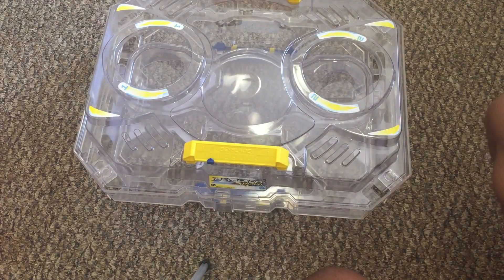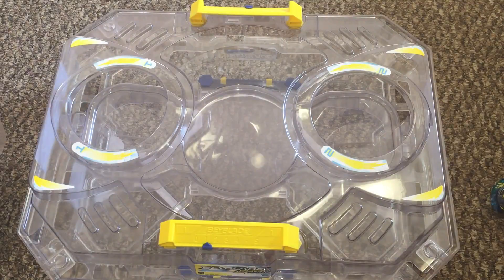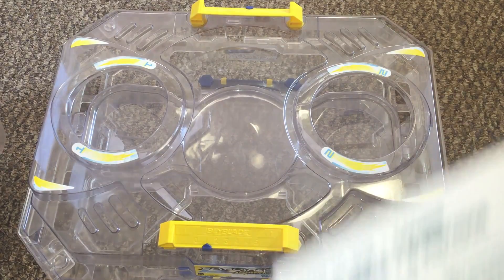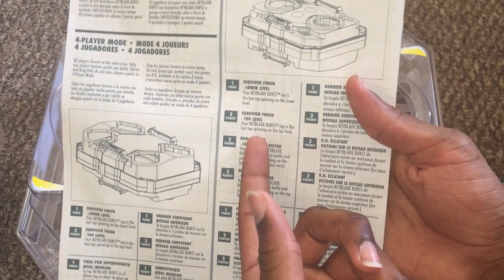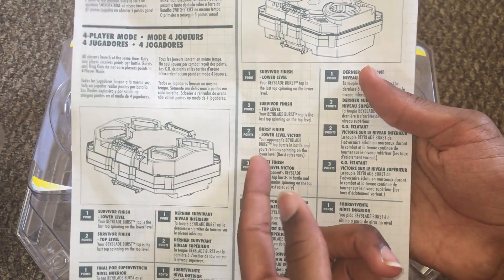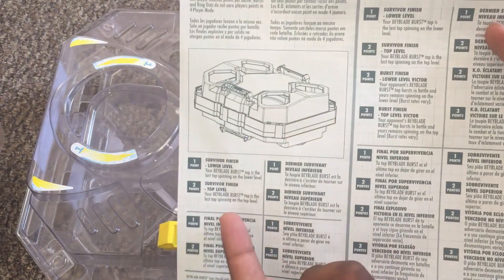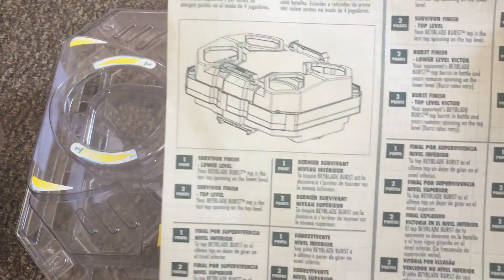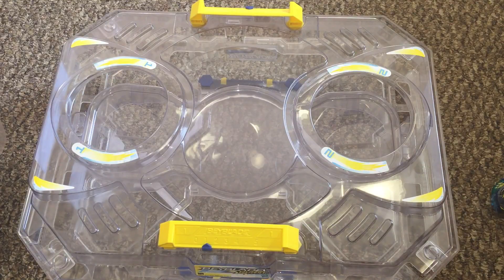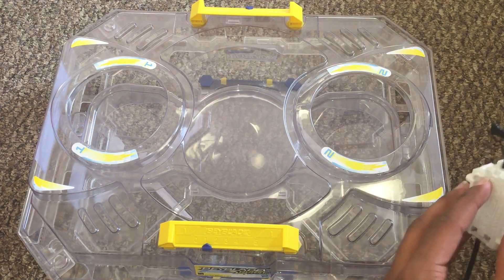I'm going to do some battles in here. I'll be doing battles between Noctimus N3 and Strike Valtryek V3 in both sections. We're going to do some battles first in the two-player section, first to three points. Looking quickly at the rules: survivor finish with your Bey last spinning on the lower level is one point; last spinning on the top level is two points. Your opponent's Bey bursting while you're on the lower level gives you two points; on the top level, three points. For four-player mode: one point for last spinning on the lower level, two points for the top level. First battle — I'll be switching Noctimus from smash to upper mode and back.